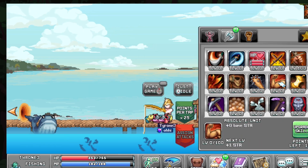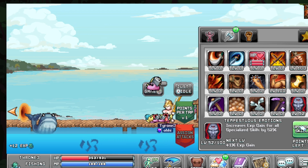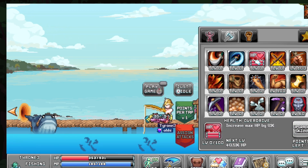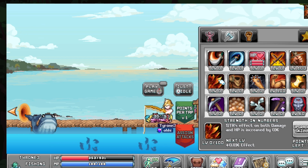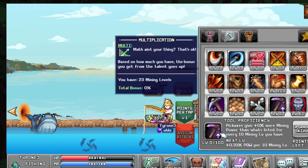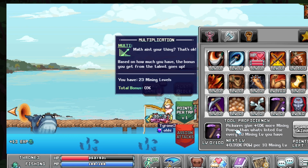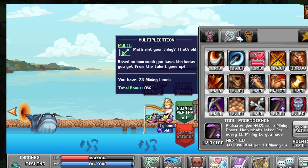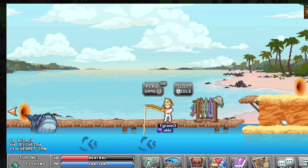From there, max out Absolute Unit. If you still have points left over, upgrade Temptress Emotions to max. Remaining points go into Golden Foods, then Health Overdrive. You can also go Strength in Numbers, but it doesn't really benefit you past this point. Tool Proficiency is something Lava should change — ideally it would apply to fishing rods as well as pickaxes since those are both warrior traits. AFK info is sitting at 450.